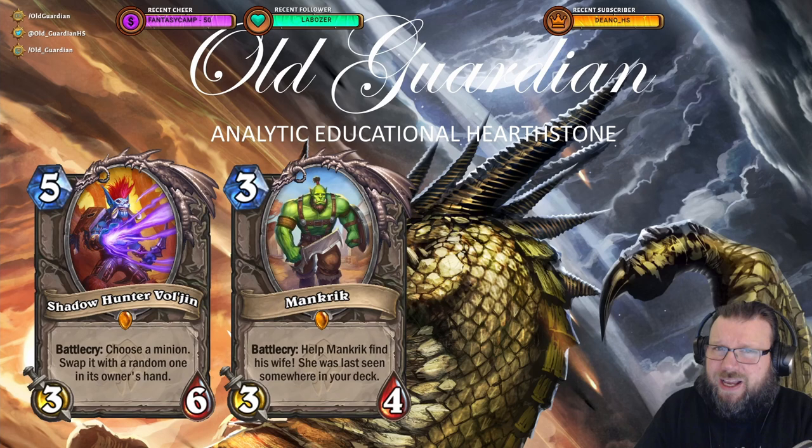First of all, there are all those cards from rewards tracks and from login bonuses that nowadays are tied to specific expansions. For example, from Forged in the Barrens, we got Shadowhunter Vol'jin and Mankrik for free. All of these are uncraftable, by the way, so you can't disenchant them.